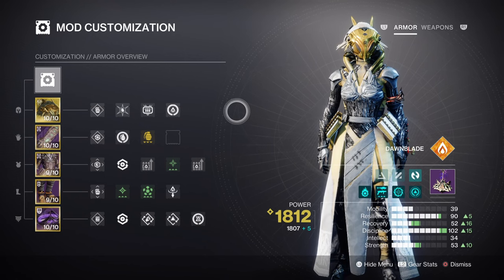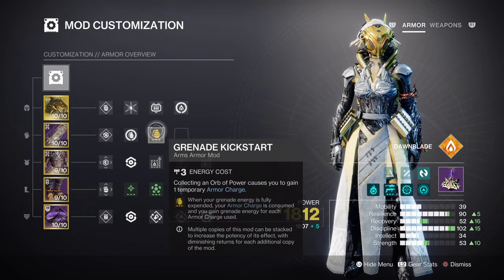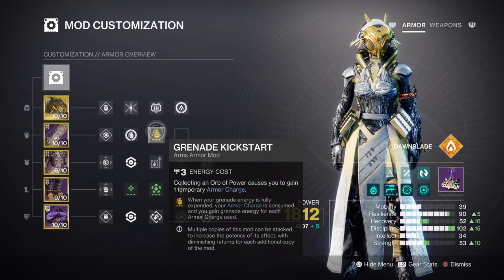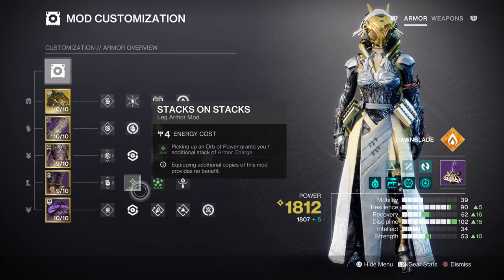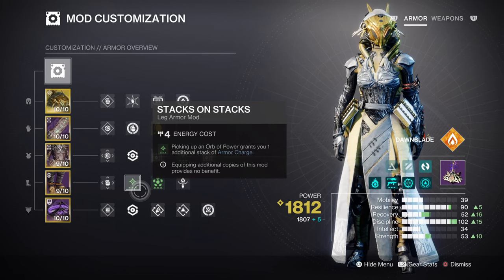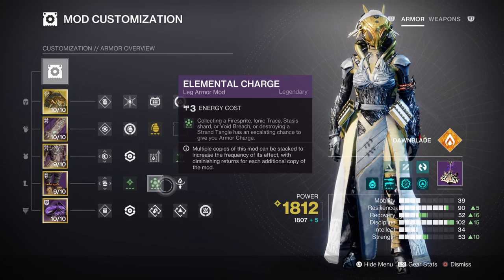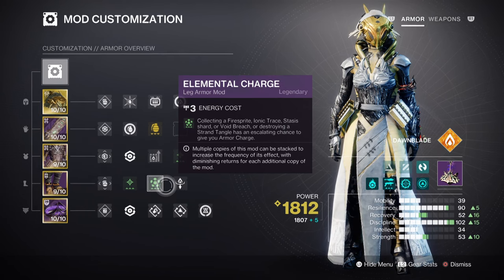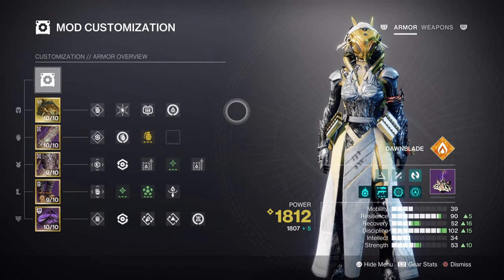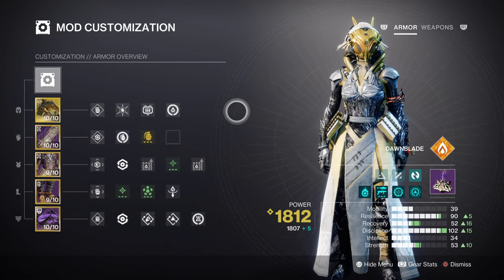Discipline is at tier 10 with a 37-second grenade cooldown when using fusion grenades. At this base level, we will be supporting the build further with Firesprite, Grenade Kickstart, and Distribution mods so no matter where we are, we always have the grenade available at a moment's notice. As Grenade Kickstart plays a massive role in how fast we can get our abilities back, having Stacks on Stacks and Elemental Charge mods will be the best play for getting a 31% grenade return upon activation. Strength stat is at tier 5 with a 1 minute 9 second cooldown — the only reason this is not higher is because Ember of Searing and Heat Rises will grant melee energy back, so there is no point investing more into that stat when it can be pushed elsewhere.